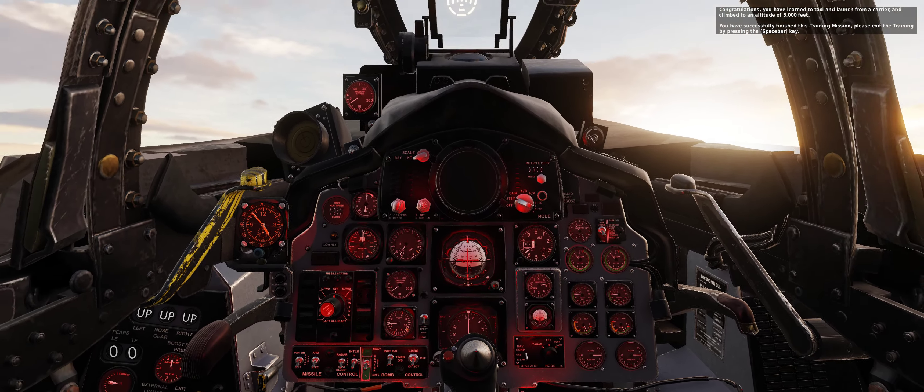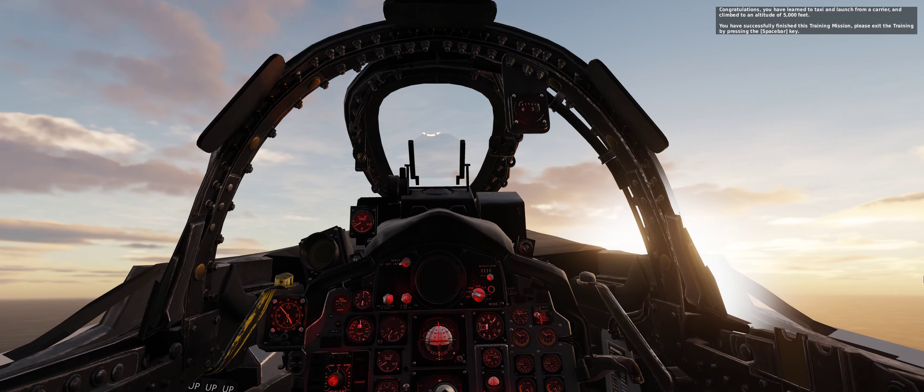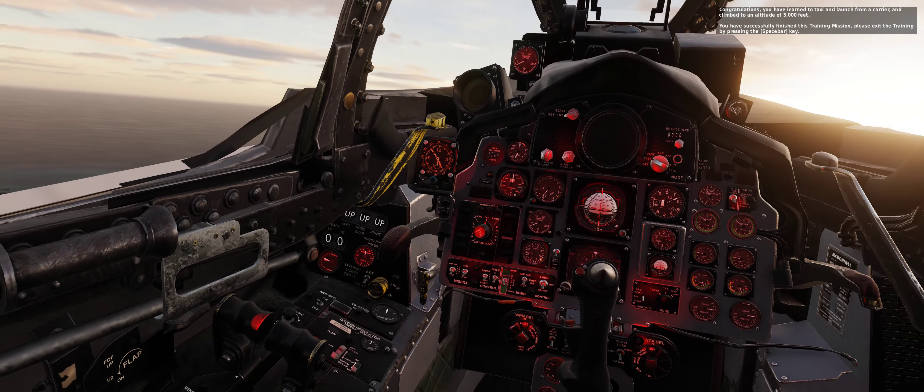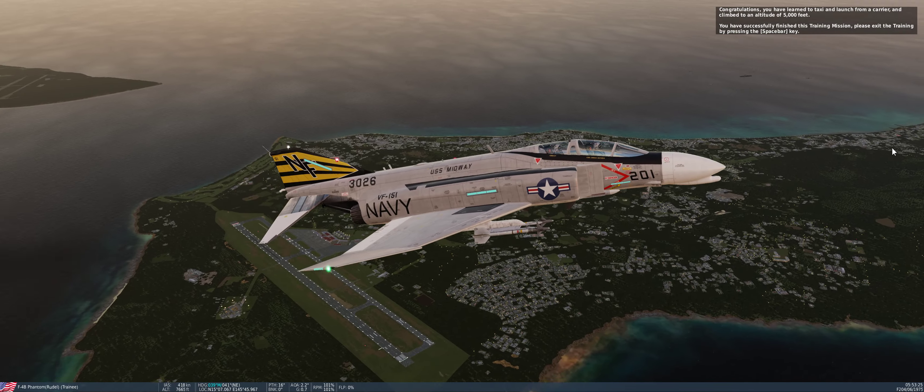Congratulations — you have learned to taxi and launch from a carrier, and climbed to an altitude of 5,000 feet. You have successfully finished this training mission. Please exit the training by pressing the spacebar key.